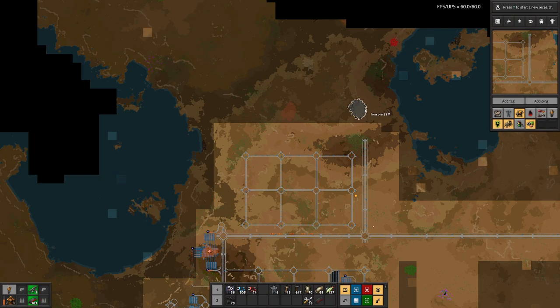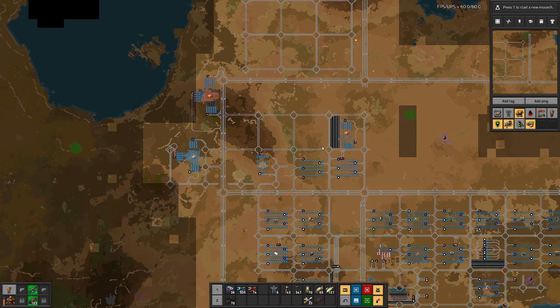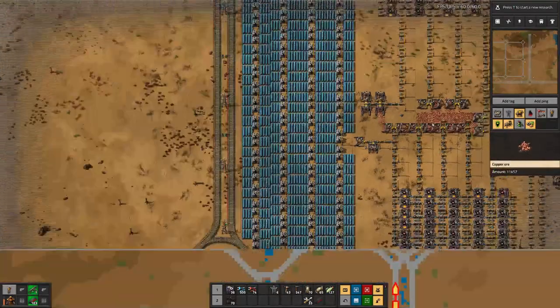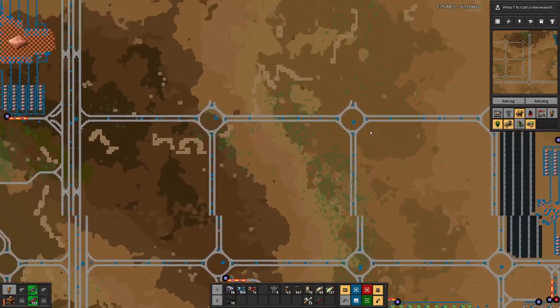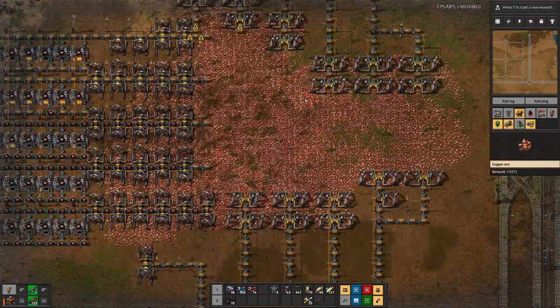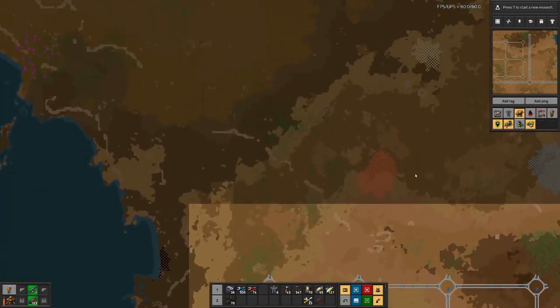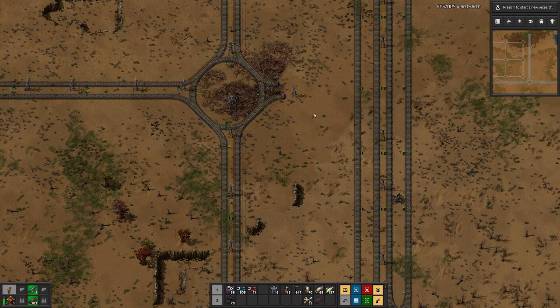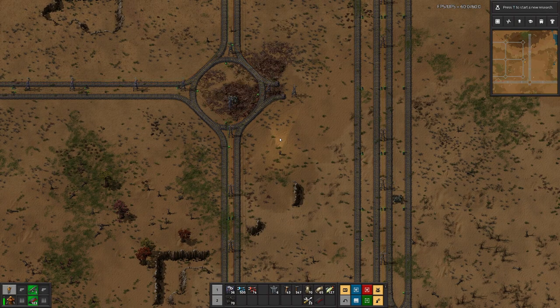We can have one setup on this side, one on this side, and one at the top. This copper field is also almost empty, however still producing. The other one is still going strong but probably we will also have to think about hooking that one up — but maybe not in this episode because I really want to get to modules. So let's get the ore field out of the way so we have all the iron that we need for now.